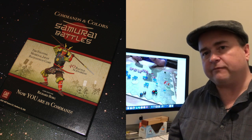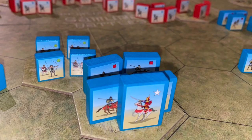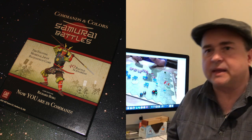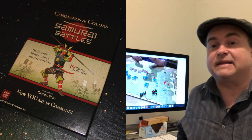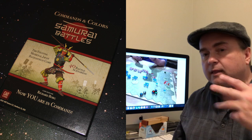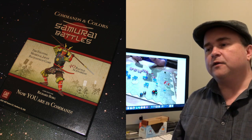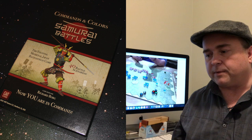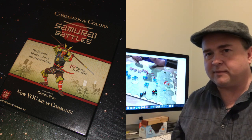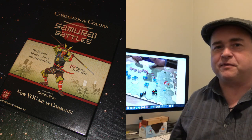The only negative I have about this game is one I have with virtually every GMT Commands and Colors game, and that is the stickering. Stickering is awful — it just takes forever. I wish these things came pre-stickered or there was some other way to do it. I love the wooden blocks, but that stickering is so tedious. The good news is once it's done, it's done — you don't have to do it again. Get a friend to help you with it. As tedious as it is, it's worth it when you play the game.